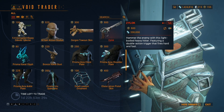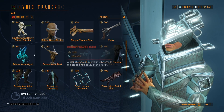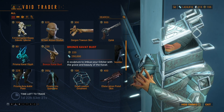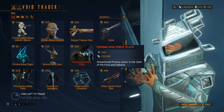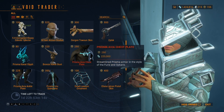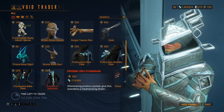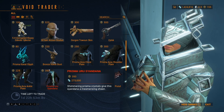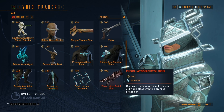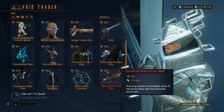Zylock is, I believe, a secondary pistol. Prisma Cavat Glyph, Bronze Cavat Bust, Prisma Avia Chest Plate, Prisma Avia Shoulder Plate, Prisma Avia Ankle Plate, Prisma Urus Syandana, an ornament for the ship, Exodus Lightron Pistol Skin.